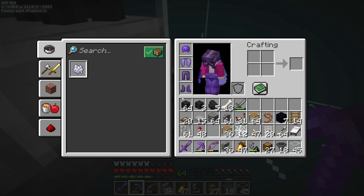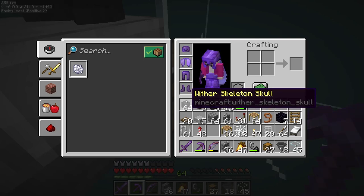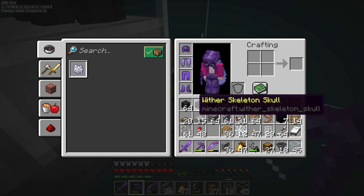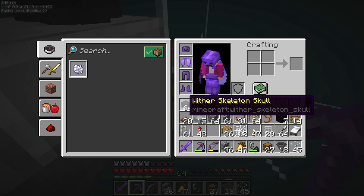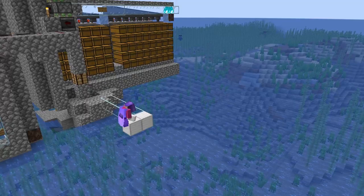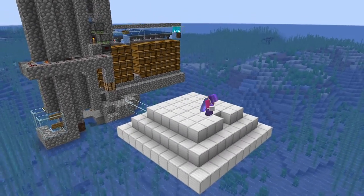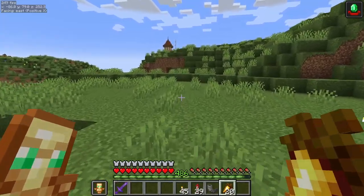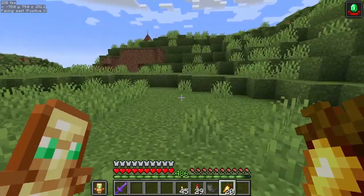After a short AFK session we've got over a stack of wither skeleton skulls, which is going to get us plenty of beacons - I'll get those by killing the wither now. And there's the beacons. We're going to use them over at the raid farm so I can AFK it overnight, and quite clearly it's profitable in levels and resources.